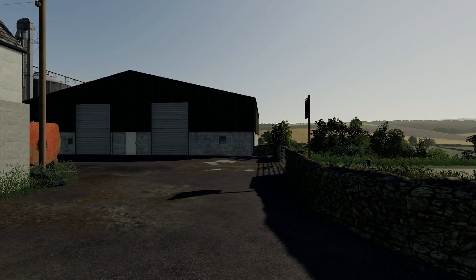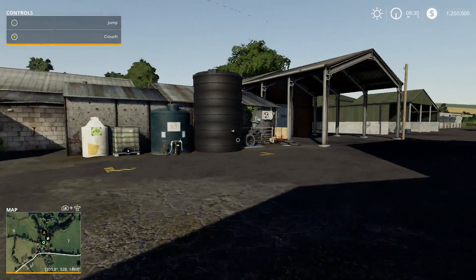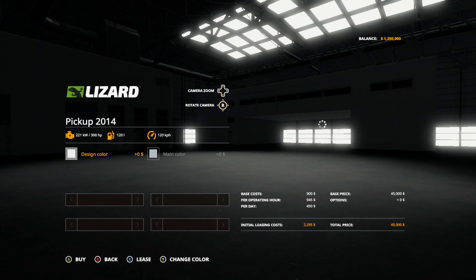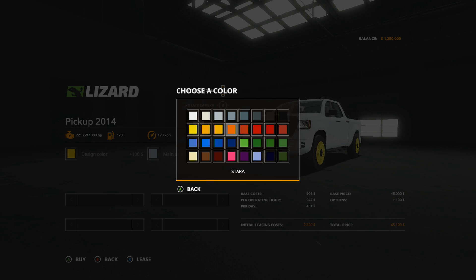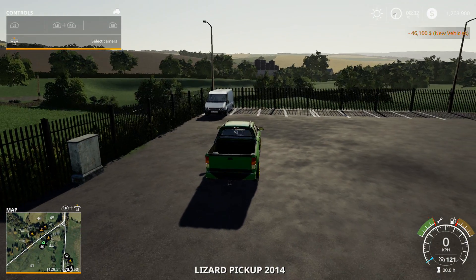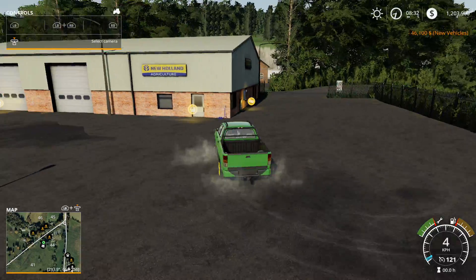Alright, here we go. Now I know I hit new farm or farm management, but I need something to drive around with this stuff. We're down here at the shop — it's a new Halloween shop. Okay, that's pretty cool.